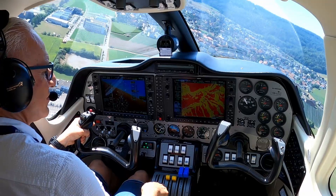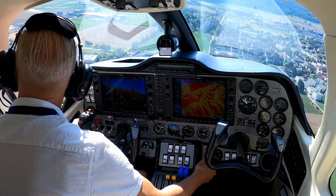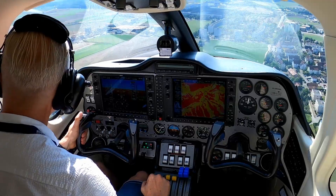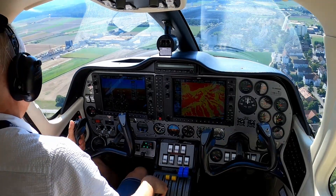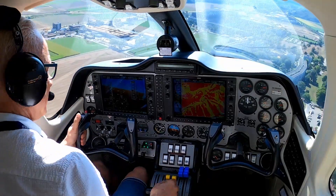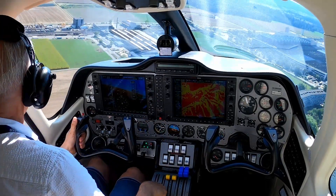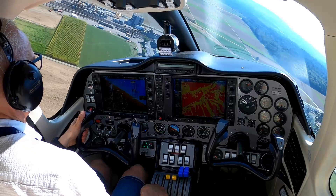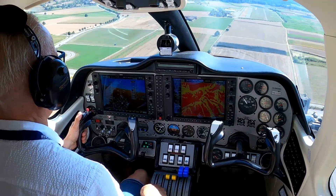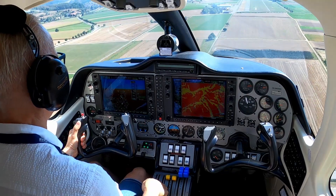I enter the base. As you see, it's a small circuit for a twin engine and you need to do many things at the same time. Now I am on the base and the airplane is prepared: check that the gear is down, props are forward, and carburetor heat is off. There, forward, you can see runway 08.